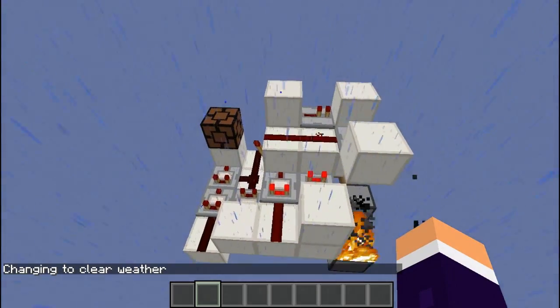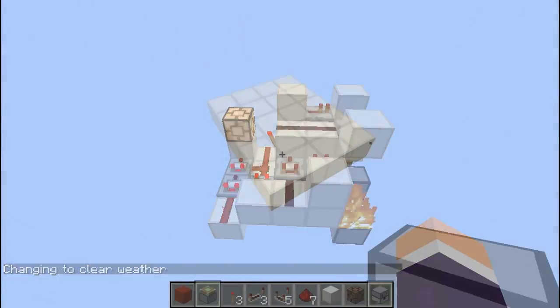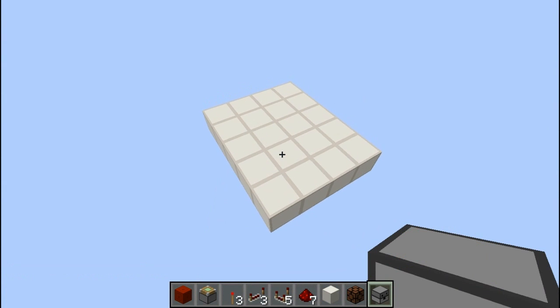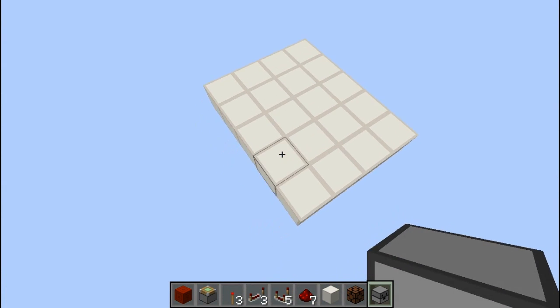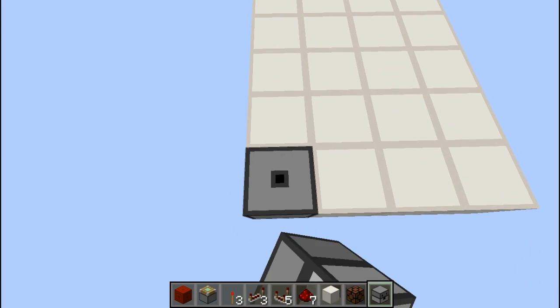You'll see it's done it very quickly. To build it, you'll need the items you can see in my inventory, and you're going to want a five by four space to build it in. You're going to start by knocking out one of the corner blocks and replacing it with a dispenser.